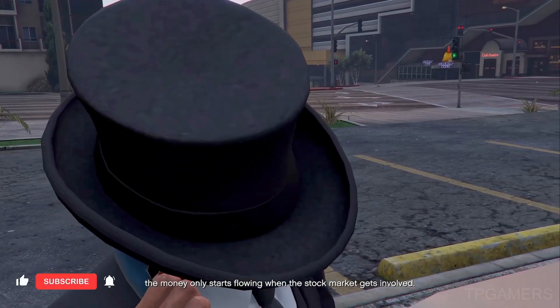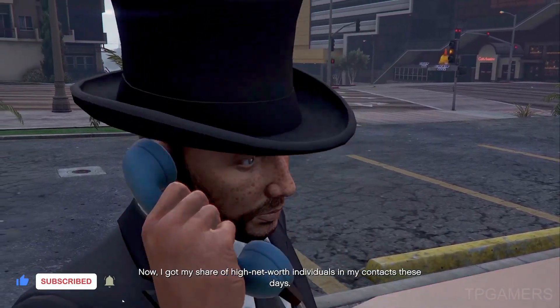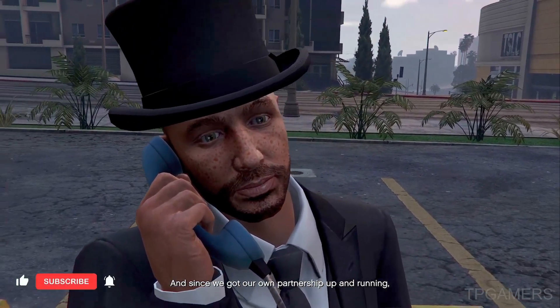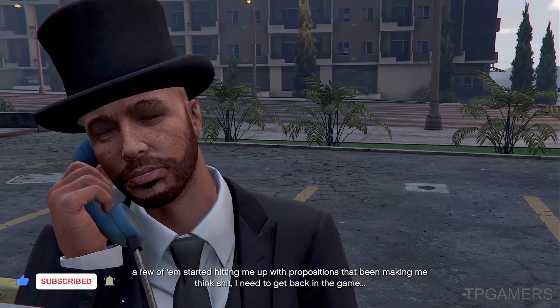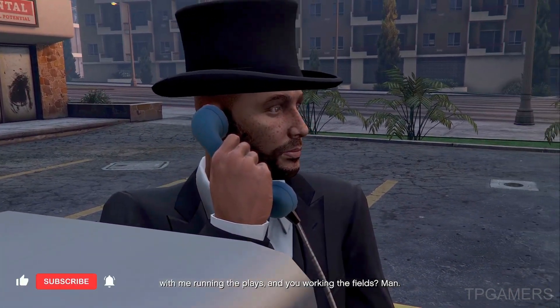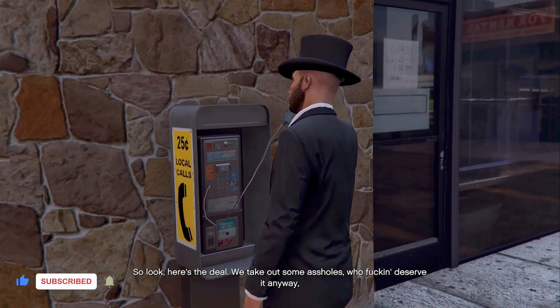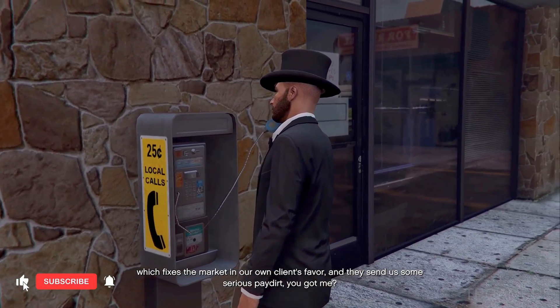Pick up the phone call — it's going to play a dialogue — and after that you'll have it unlocked. Do it the first time and then you can call Franklin directly after that. You can do the payphone heat over and over again. It's paying double, so take advantage of it and prep for the DLC — there's going to be a lot of vehicles and you're going to need a lot of money.